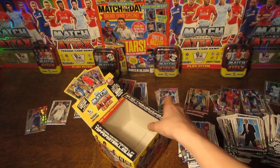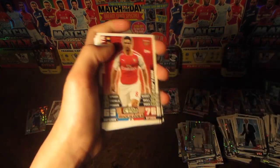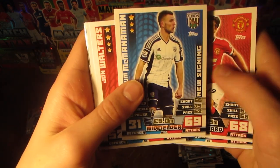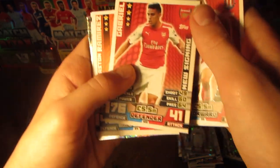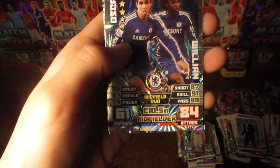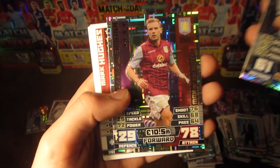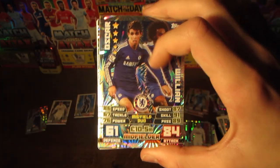Now we move into our very final pack of the box. We have Michael Arteta captain card, as well as Schlup, James Wilson from United, McManaman from West Brom, John Walters, Gabriel from Arsenal — the new defender — Gaston Ramirez, Mark Hughes, and then an awesome Oscar and Willian midfield duo card. It's the first time we've got it in this box, so that's an awesome pull. We also have a Dreyas Weiman Man of the Match card — 10.5 million rated, 84-rated card.